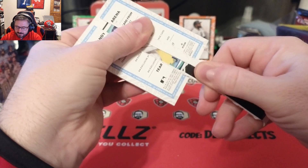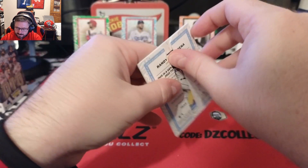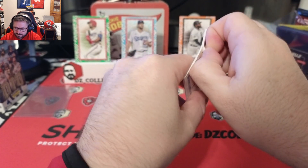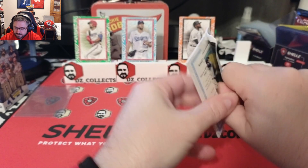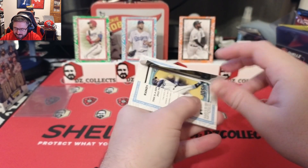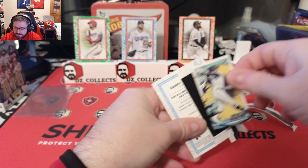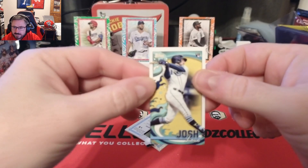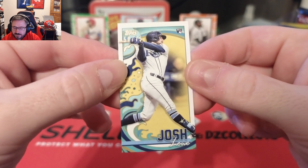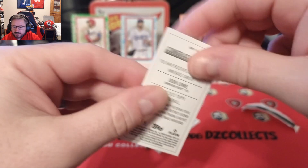I think I did do worse — or maybe not. This is tough. I thought this was going to be a different Tampa Bay player for a second, so I thought I did worse but it's not terrible. It is a Josh Lowe to 75 — 50 of 75 right there.